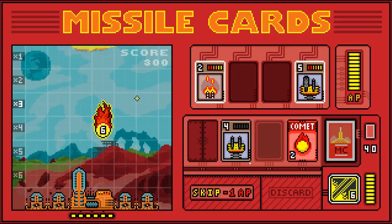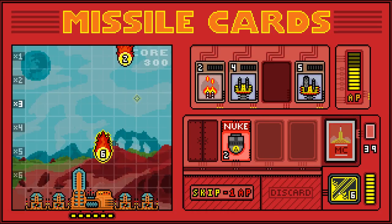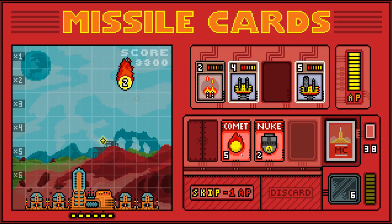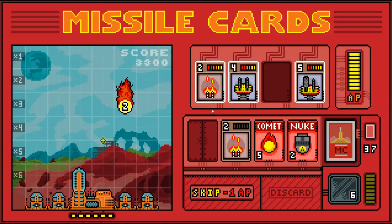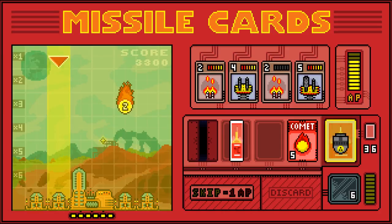The goal is simple enough — you want to protect your base from an onslaught of comets and nuclear weapons. You do this with a deck of 52 cards, which are shuffled with everything from missiles to lasers to computer experts that will keep you from getting hacked. The idea is to place up to four of these cards in your hand and use them any time a projectile comes close to hitting your base.